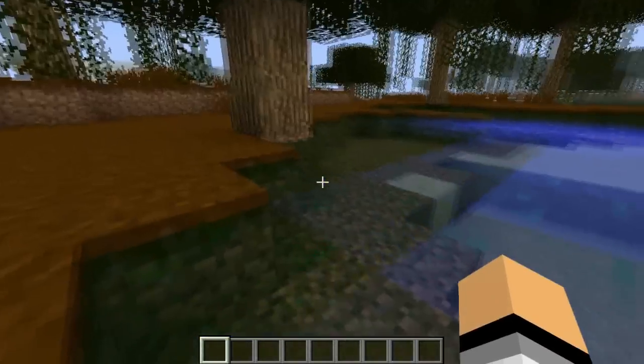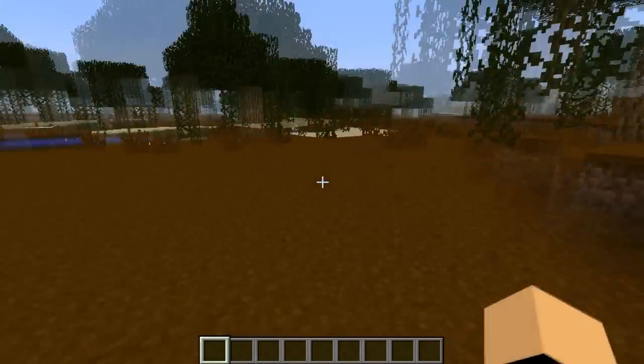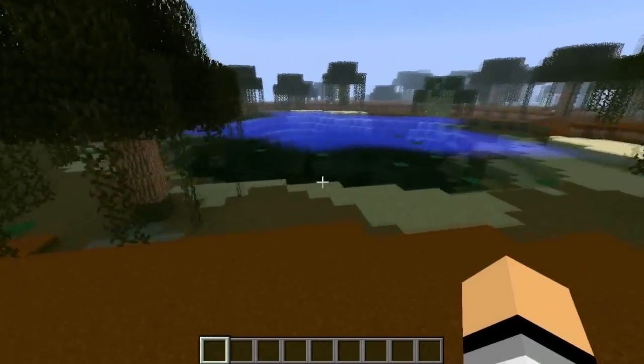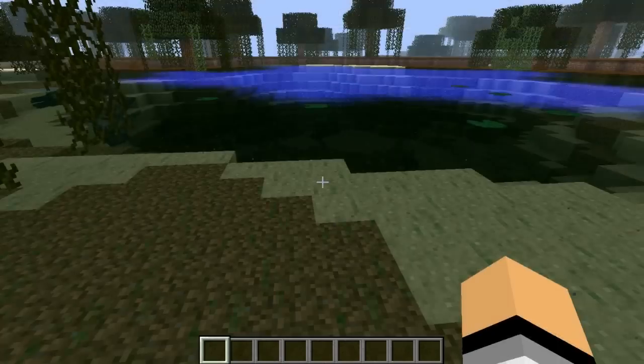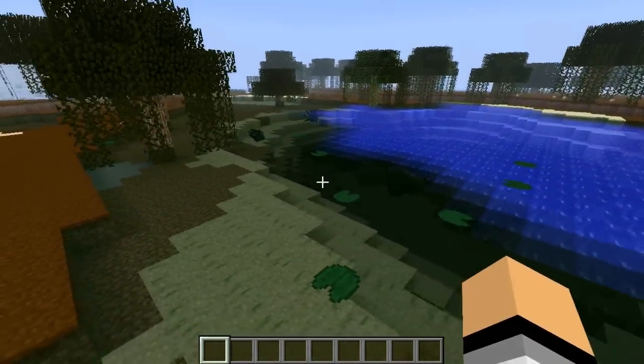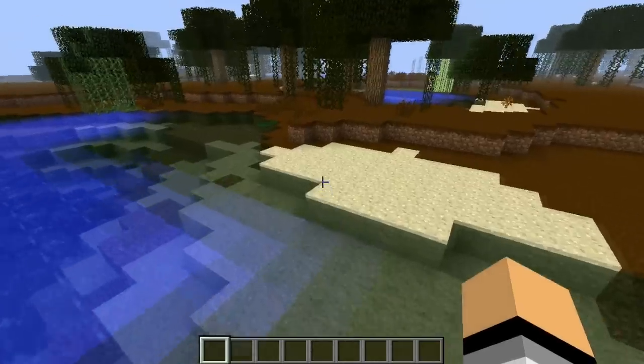I quite like this mod because it adds more water and the grass is different and the trees even grow more differently. See how it's just got that really nice effect with the water and stuff. I really like that and it's just like green and it's meant to be like mossy and stuff.